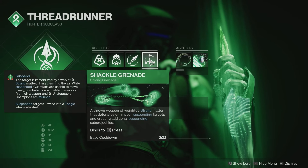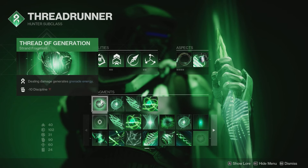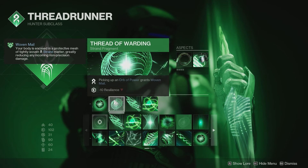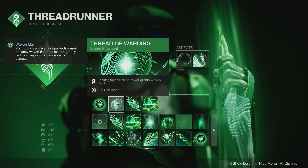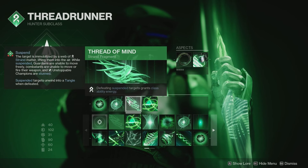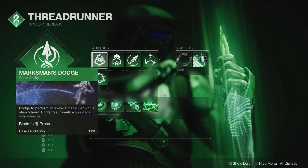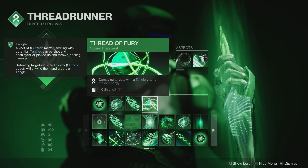For the second aspect we're using Widow's Silk, so we get an extra grenade charge — two Shackle Grenades. For fragments: Thread of Generation — dealing damage generates grenade energy, minus 10 discipline, but any damage with weapons and abilities gives grenade energy. Thread of Warding — picking up an orb of power grants Woven Mail, minus 10 resilience, giving an extra layer of damage resistance on top of 100 resilience. Thread of Mind — defeating suspended targets grants class ability energy, so any target we suspend with Shackle Grenades gives us Marksman's Dodge back faster.